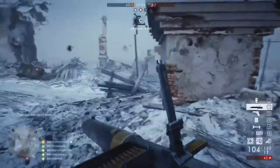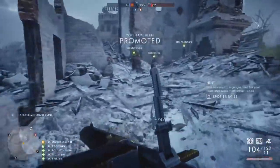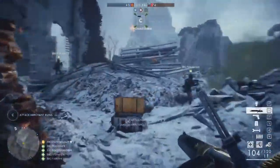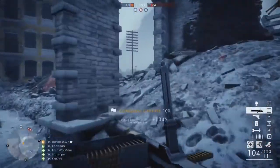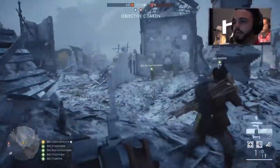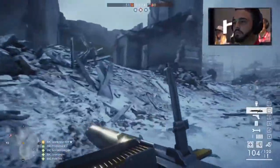Now we've switched over to Darkness, who is once again going to be using that new LMG. You can see him trying to get as much ammo out to his teammates there to cap over onto the C flag. This is something we've seen in previous games where the B site is so hard to take that people go in for the flanks.